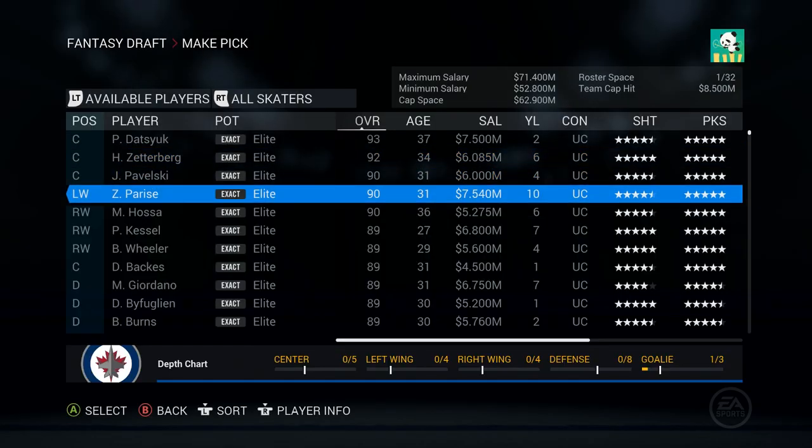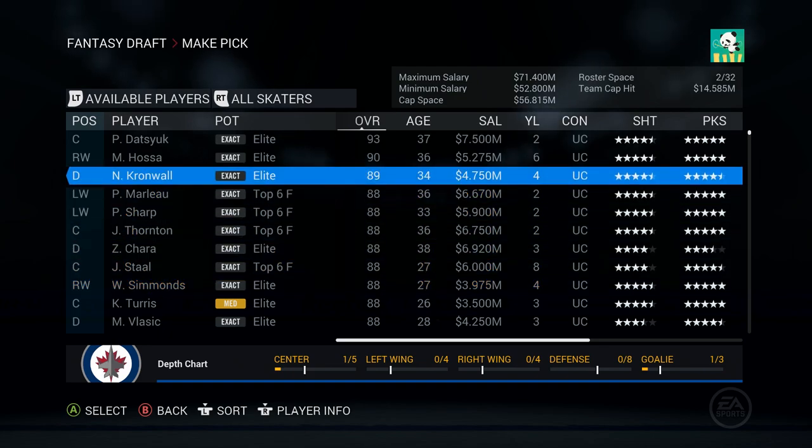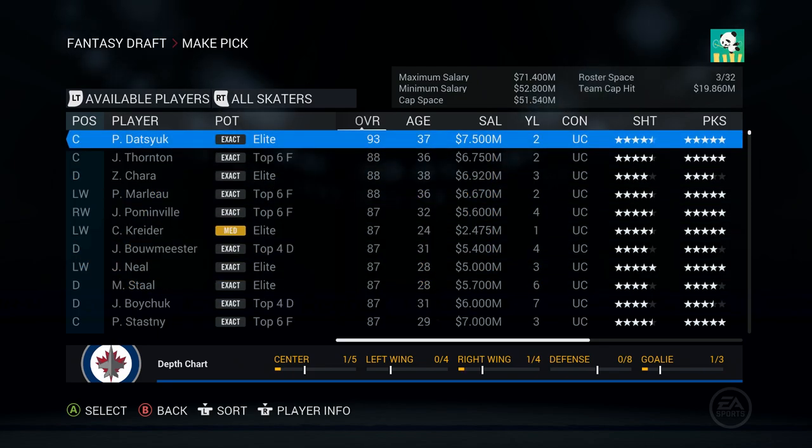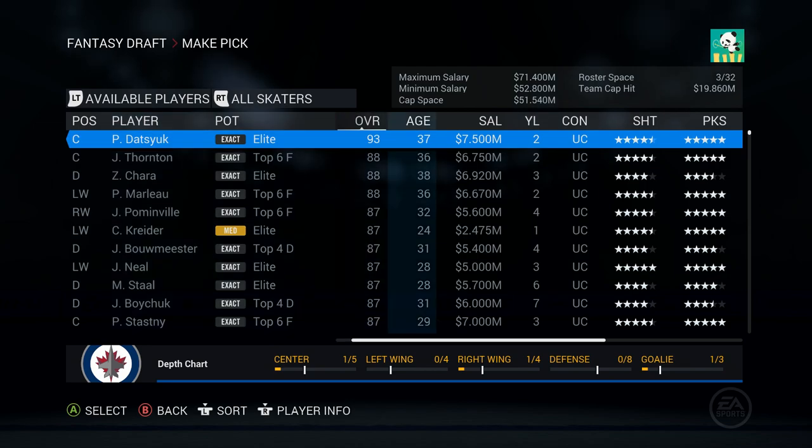Who's on that 10-year contract? Oh, it's Parise. Wayne Simmonds at 88 overall - what a legend. I'm taking Hossa. Should I just take Datsyuk? I kind of want to. He's 93. The salary might be a bit of a situation, but I'm still tempted. I'm going to do it.